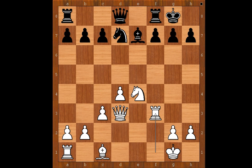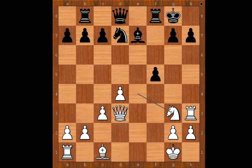Perhaps Rook to E8 should have been considered, or maybe C5. Rook to H3, cooking something nasty on H7. F5. Knight to G3, attacking the pawn on F5. G6, defending the pawn on F5, but exposing the Black King.